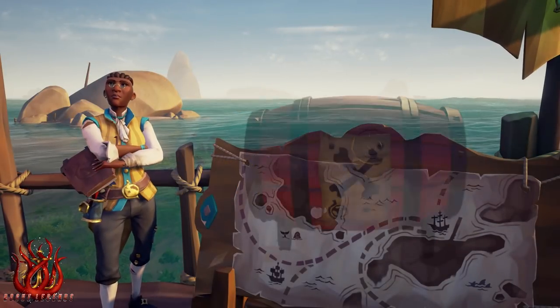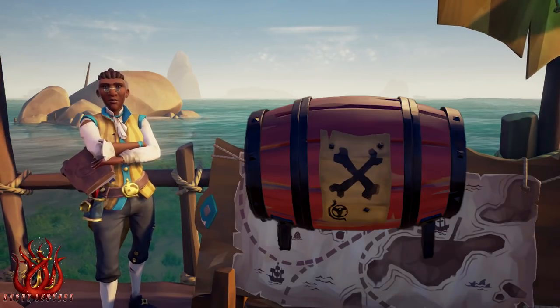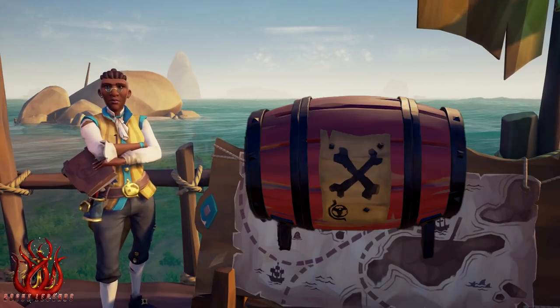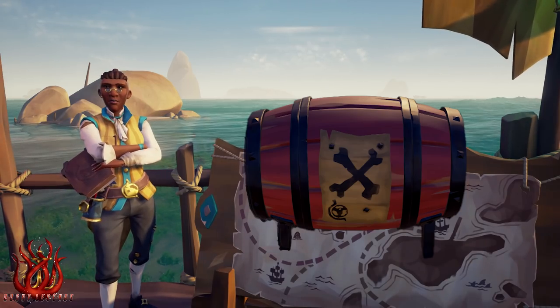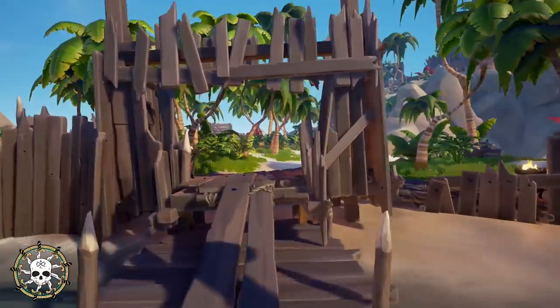With its distinct red coloring, Bone X symbol, and Merchant Alliance logo, the Gunpowder Barrel is a collectible item used for merchant quests or PvP and PvE encounters. They can be found randomly on any island that isn't an outpost or a sea post.